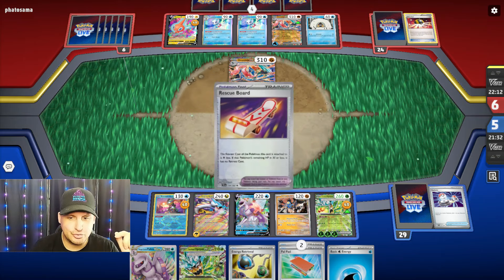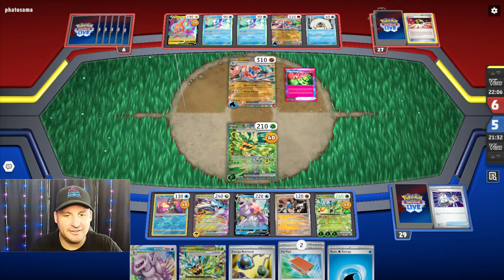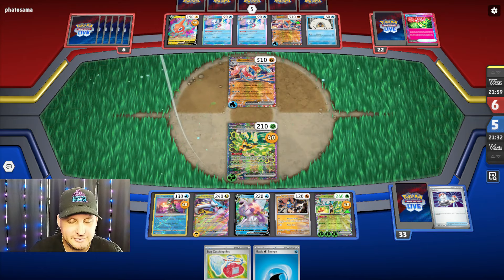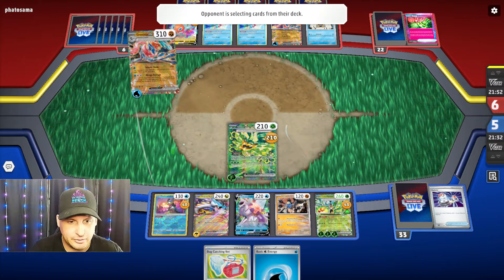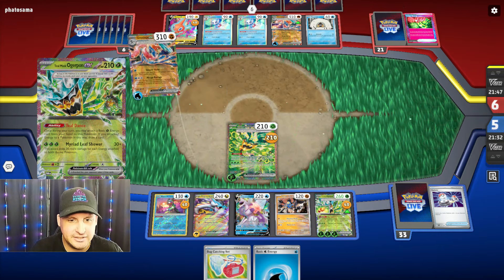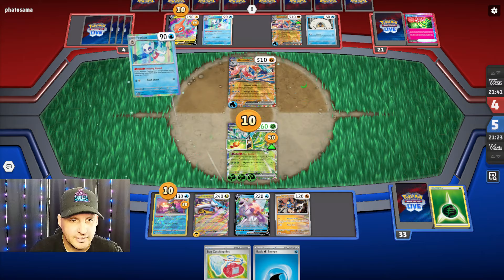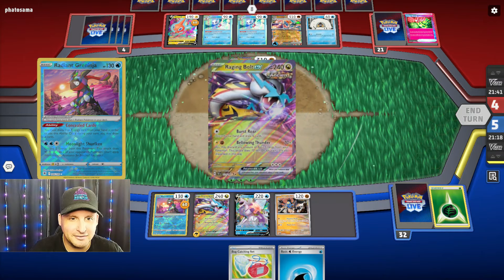If they take out my Greninja, that would be bad. There's another Snow Runt — Greninja is going to get one in the prizes, one water energy. I can't even find one water energy. They're going to Unfair Stamp — okay, we're down to two. We do get an energy and a Bug Catcher, that helps. They only do 170 but that's enough to take me out.